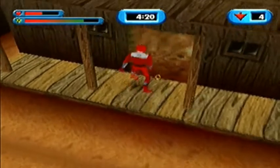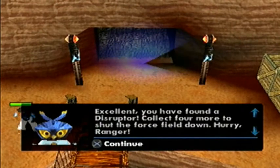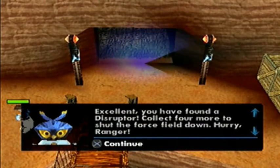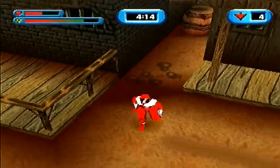Sorry about the clicking if you hear any — I've tried to get rid of it but I can't. I have found a disruptor. Collect four more to shut the force field down. Hurry Ranger! Okay, so we've got to collect four more of them.